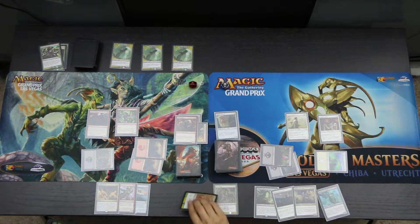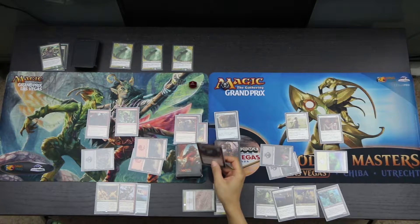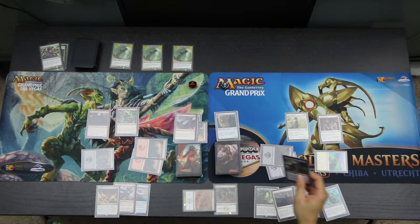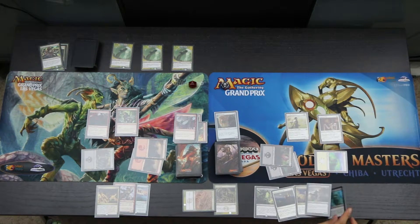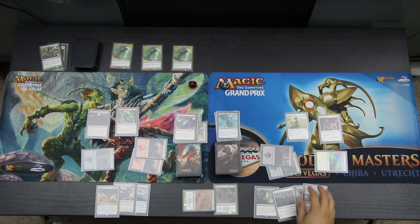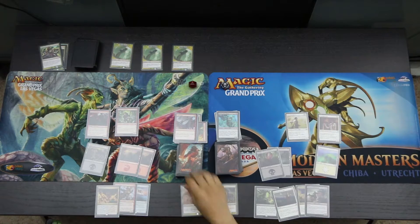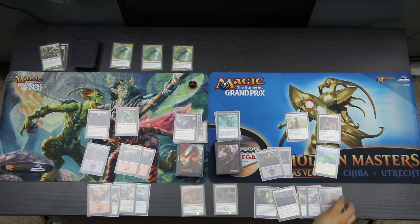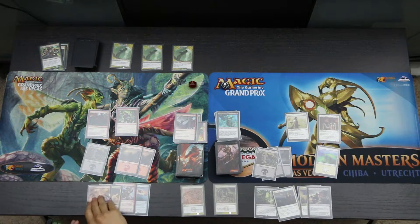At the end of the turn, we use the Harvester. Ingrath draws a Sure Strike and discards it. Vraska draws a Skymarch Bloodletter and discards the Queen's Bay Soldier. We untap and draw. Ingrath draws a Mountain, Vraska draws a Swamp. We play the Swamp and the Mountain.